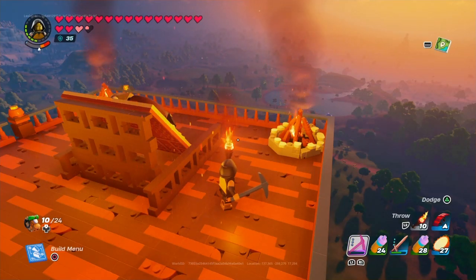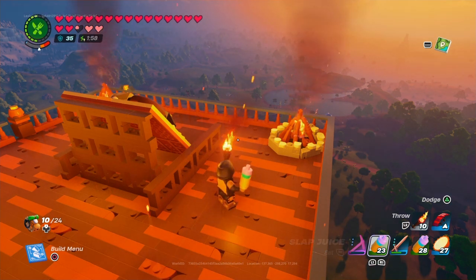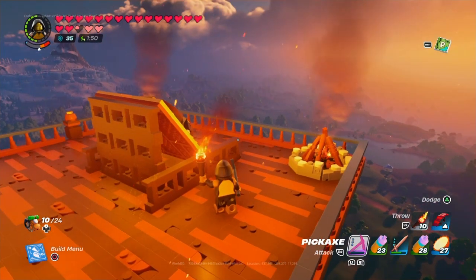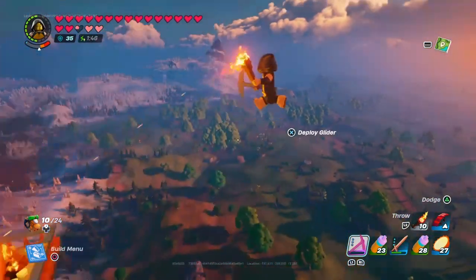Hello, it is me Leo again, and in today's video we're going to be showcasing my level 10 grassland village. Like I told you in the previous episode, I can use my launch pad to make it all the way to my grassland village, and that is what we're going to do today.